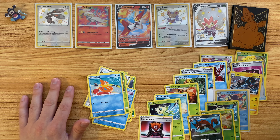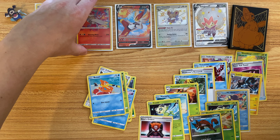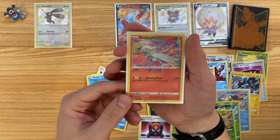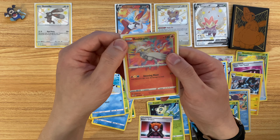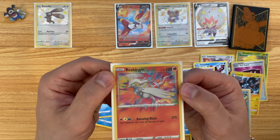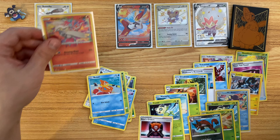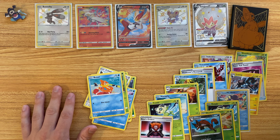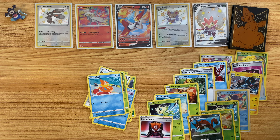Unfortunately, no full art Shinies this time, but this Amazing Rare Reshiram is definitely the highlight of this opening. I think this is probably the best Amazing Rare you can get from this set, so very happy to get that. Pretty light opening this time — hopefully next time we get some better pulls. Be sure to like and subscribe if you're enjoying these videos. There's definitely going to be more Shining Fates in the future. Alright, thanks for watching. Bye.